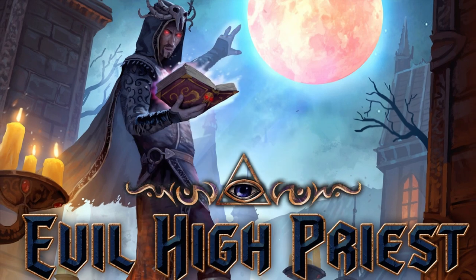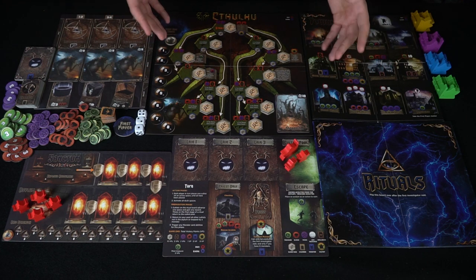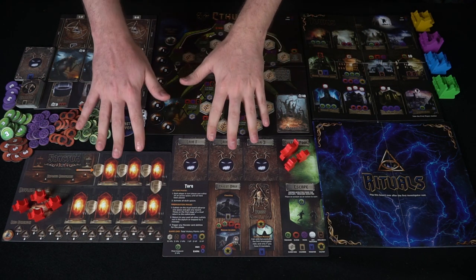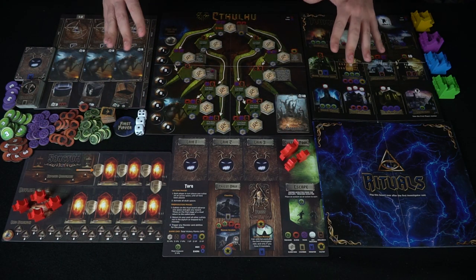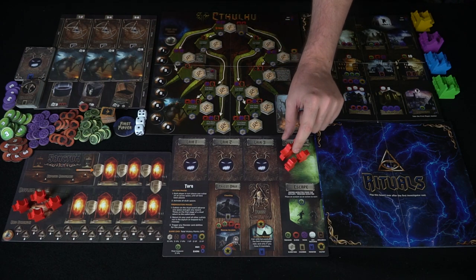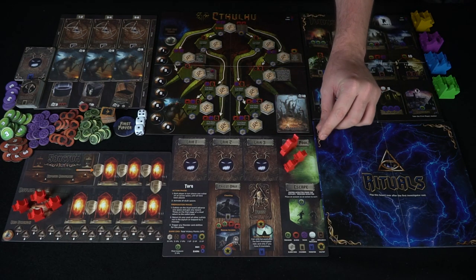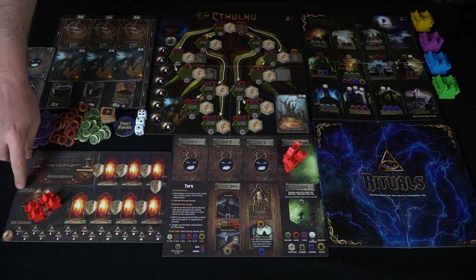Let's take a look at the game Evil High Priest and everything included — except for the additional player boards and cultists, which are off to the side because this is a large game. You're going to get one High Priest and two cultists in your cultist pool, and four cultists in the Asylum.